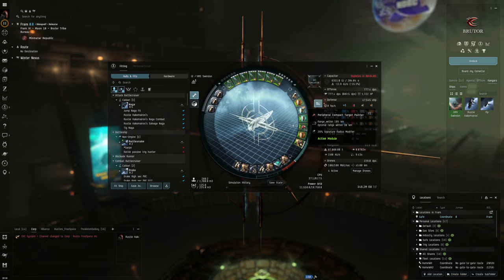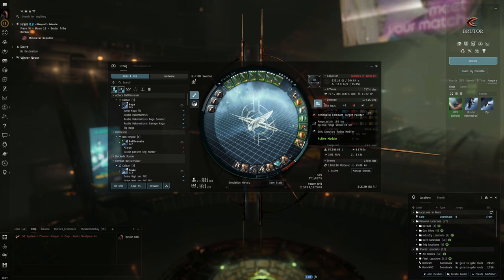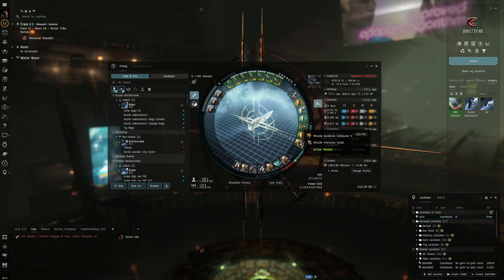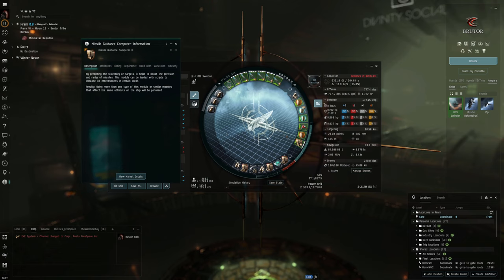We have a Compact Target Painter, which helps our missiles and drones apply damage better by increasing the target signature. Then another Multi-Spectrum Shield Hardener for resistances. Finally, we have a Missile Guidance Computer II with a Missile Precision Script inside — this helps our missiles apply more damage to smaller targets. The fit will be listed in the description below if I mispronounce any module names.